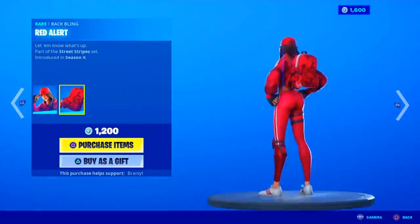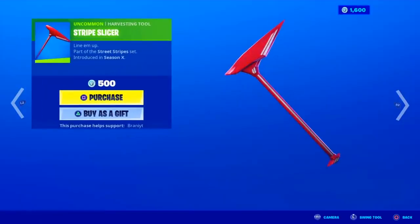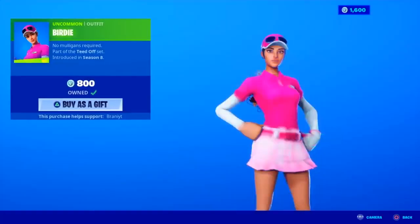We have the Ruby skin back in return, 1200 V-Bucks. This skin kind of comes out a lot often — pretty dope though, tryhard skin. The Striped Slicer pickaxe, the Sky Stripe glider, and I'm pretty sure that's it.